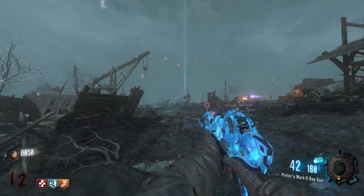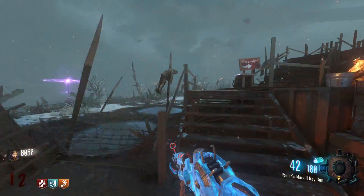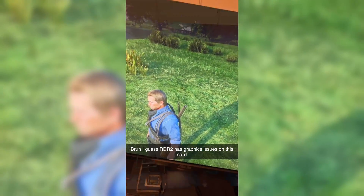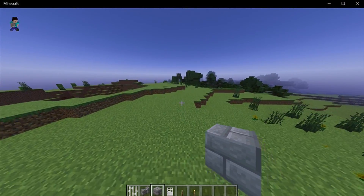Graphics errors also occur infrequently, but when they do they're generally persistent. In Red Dead Redemption 2, turning on FSR 2 causes the world to get progressively darker while the mouse is stationary. Black Ops 1 has a depth of field shader error where everything is blurred way more than it should be. Sometimes when loading into a Minecraft RTX world, everything except particle effects will be black.